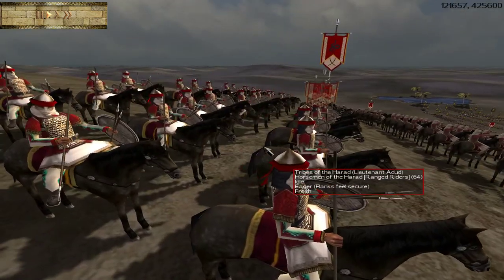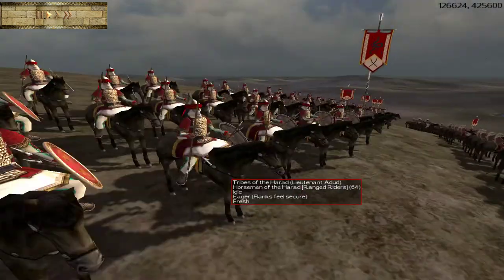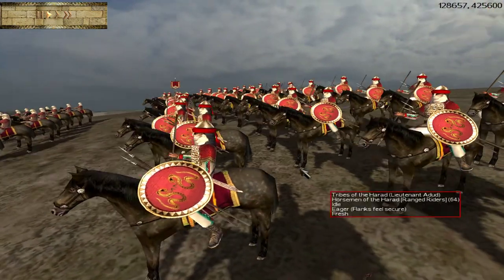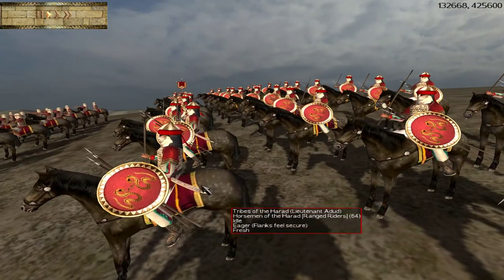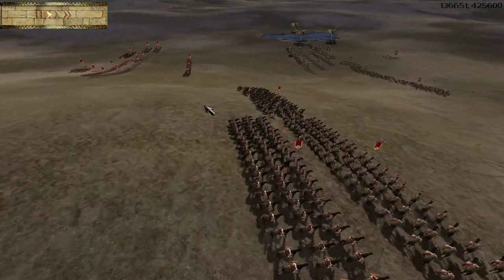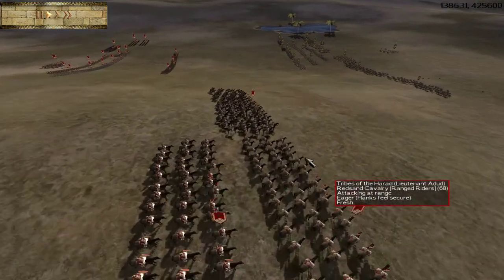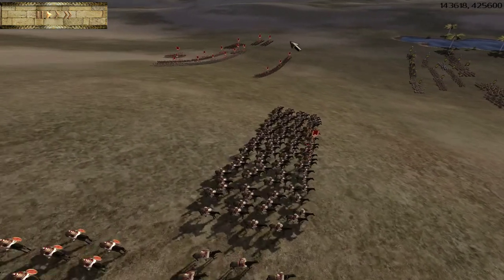Another unit of cavalry that is probably the better armed of your regular cavalry troops is the Horsemen of the Harad. These are javelin skirmish cav units, but they have decent armor and swords for use in melee — more of that versatility for the faction. I've got two wings that are basically identical here, and we are facing off against the Lordship of Umbar in fairly even numbers.